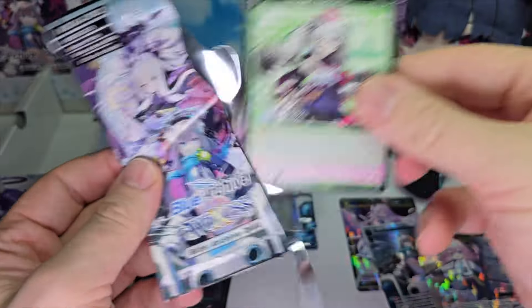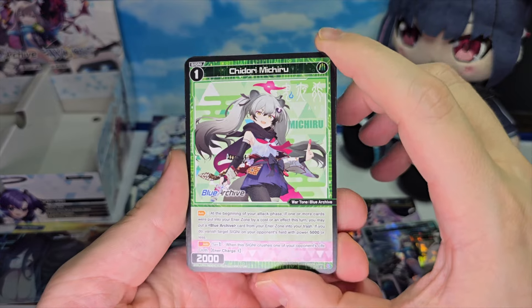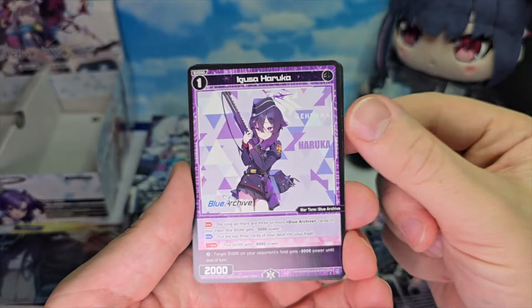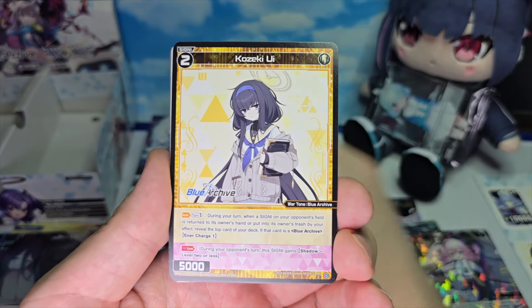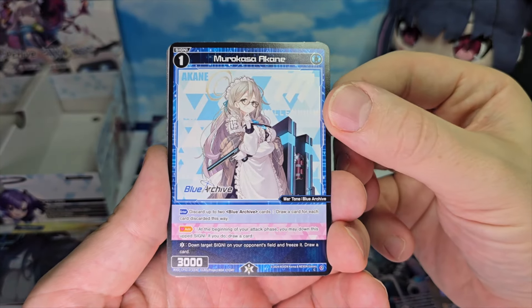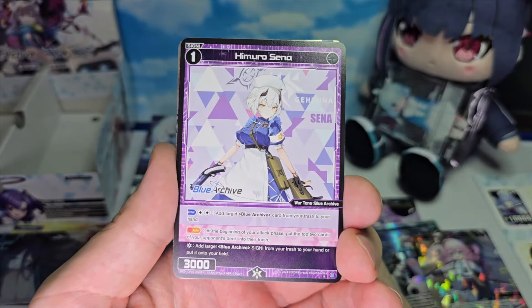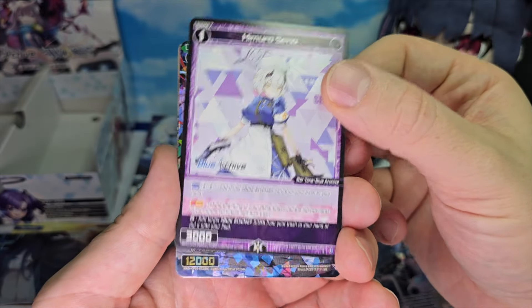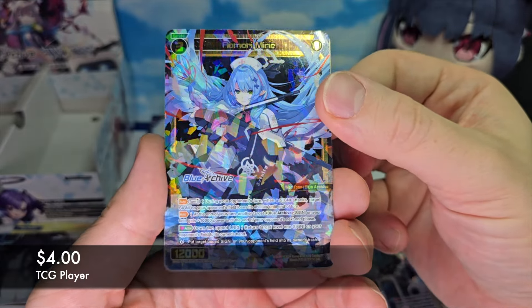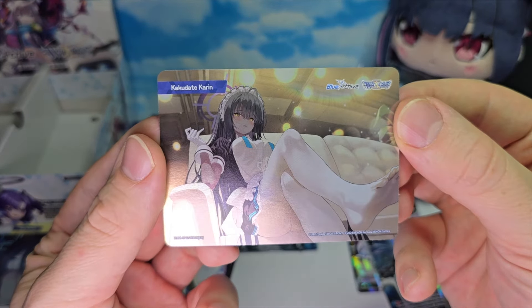Moving on to the next pack. I do like how every single bond is foil — makes you want to collect them. We have Chidori Michiru, Higusa Haruka, a Kozeki Ui, a Murokasa Akane, a Mikama Nehru — cruising for a bruising — a Himura Sena. And another SR: Aomori Mine. And we have a bond of Katsudate Karin.